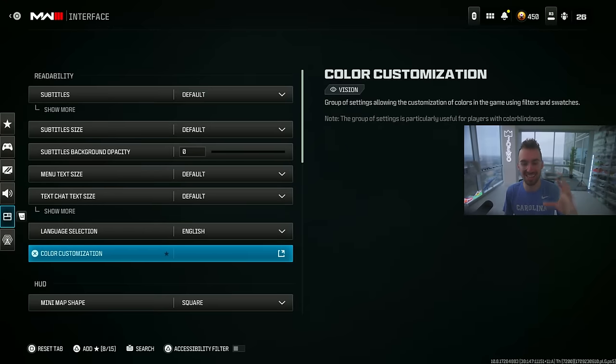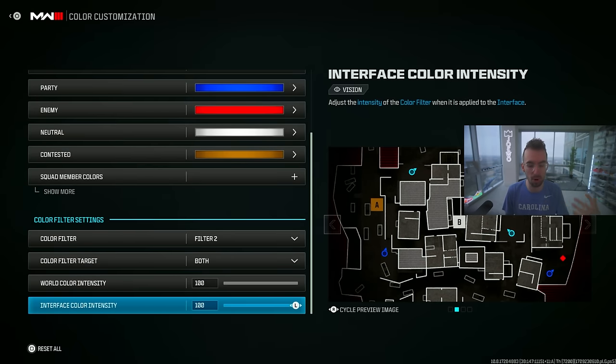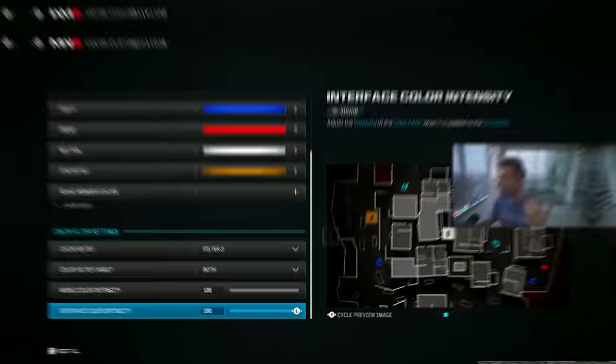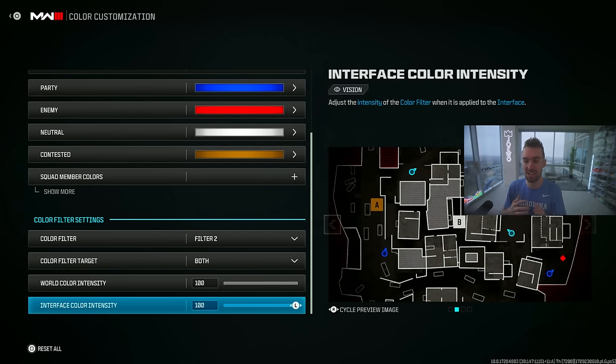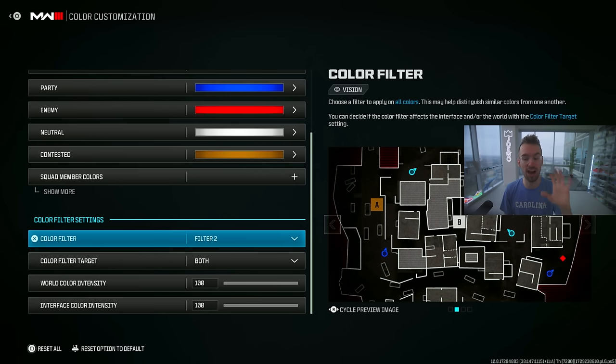For color customization, the reason my game looks bright and colorful is I have my HUD palette on Tritonopia and filter 2 on both — that brightens up your game and adds color. For YouTube, people always ask why my game looks so good — that's just a stream filter on OBS with added saturation, not the in-game settings. Try filter 2, color filter target on both, and world and interface color intensity on 100 to see people better.